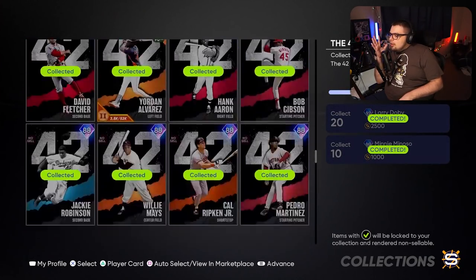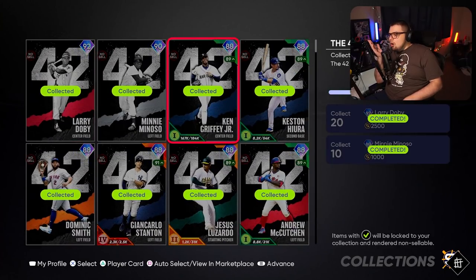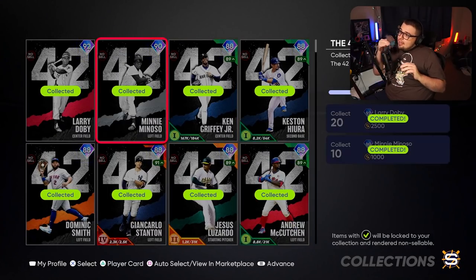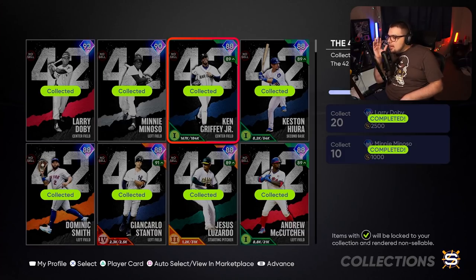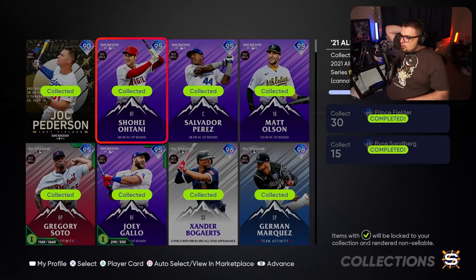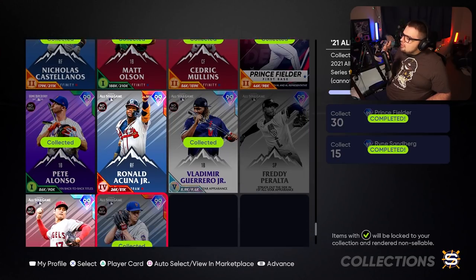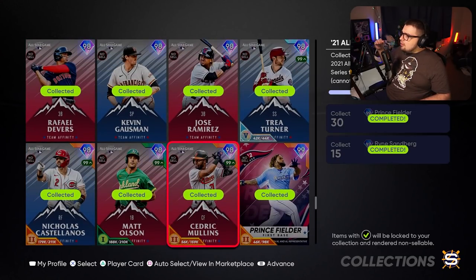Then the 42 series. This one is not too bad if you've been playing the game all year. If you did TA1, buying the remaining cards is just a cakewalk — they're mostly less than 10K. But if you're someone who got in the game late and hasn't touched Team Affinity 1, it is far more difficult to grind — you don't get much progress just by playing the game. So this one may be one you consider skipping because of the time you'd have to put into grinding Team Affinity.